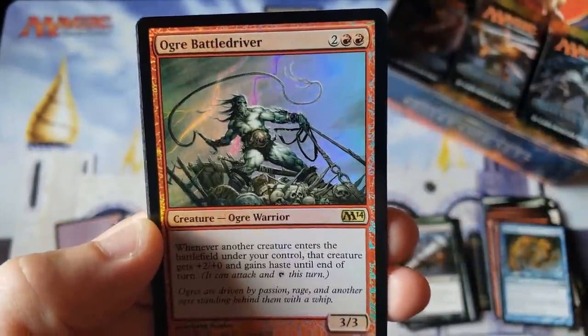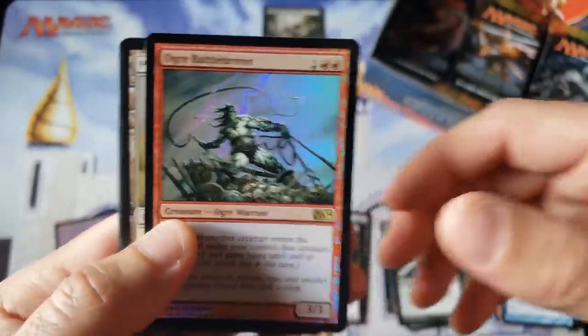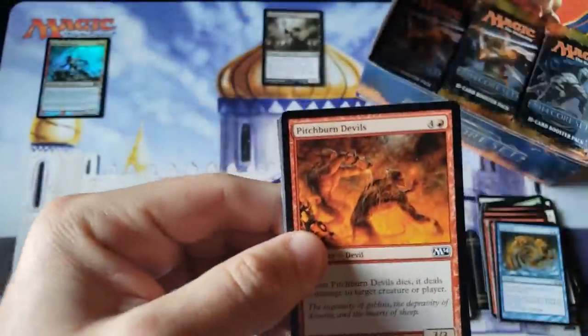Foil Rare coming through early with the Ogre Battle Driver. However, very nice, but not the most expensive or best foil we were looking for. Not even really too curled — not for sure. Being 6 or 7 years old at this point, these things would be Pringles!